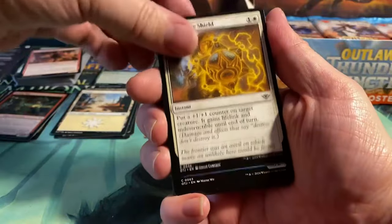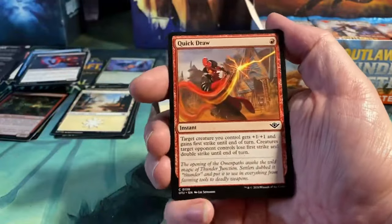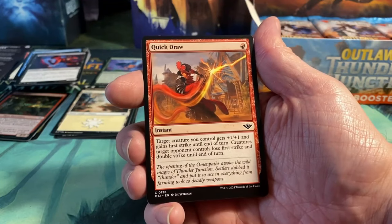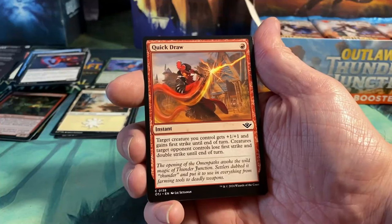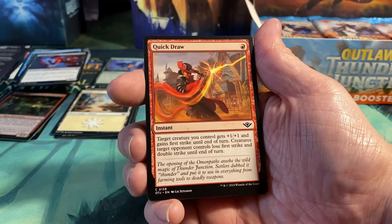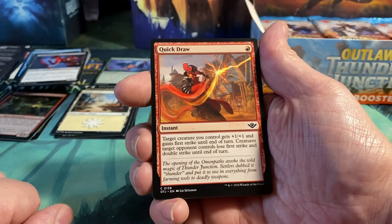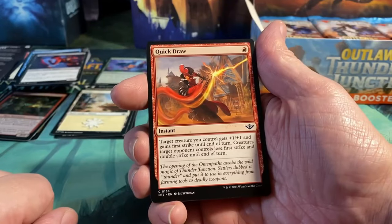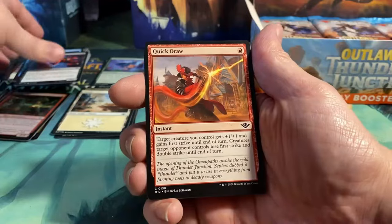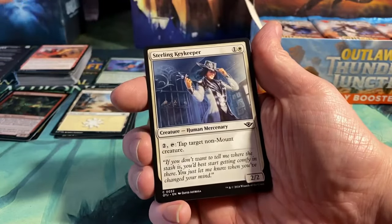Next pack: Discerning Peddler, Take up the Shield, Razzle Dazzler, Volt Plunderer, Quick Draw — which, I just have to say, this card is insane. I was playing this during the pre-release and I was surprised. For only one red mana, it's an instant: target creature gets plus one plus one and gains first strike — that's fine — but then creatures multiple target opponents control lose first strike and double strike until end of turn. That is just insane for only one mana.